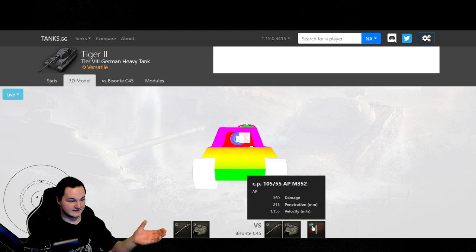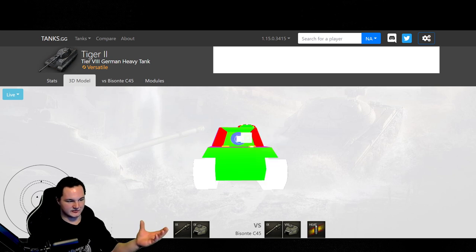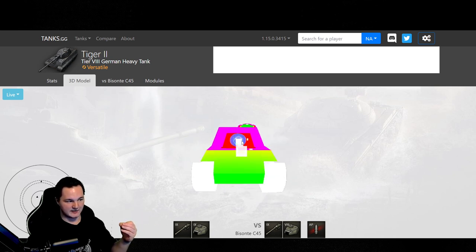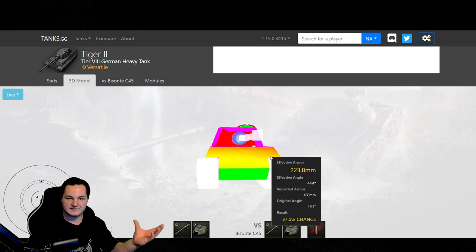If you load the heat rounds, it all goes green — even the top armor up top goes green, which is supposed to be auto-ricochet for standard rounds. And it actually is at that angle — auto-ricochet. As you can see it's purple, which means auto-ricochet. But if you're up above it a little bit, you can go through top armor on both plates. This is just going to be a skill-based tank.